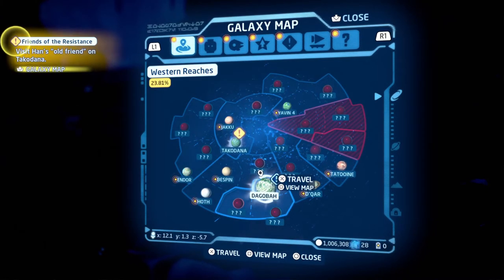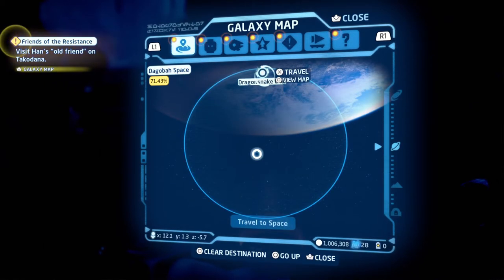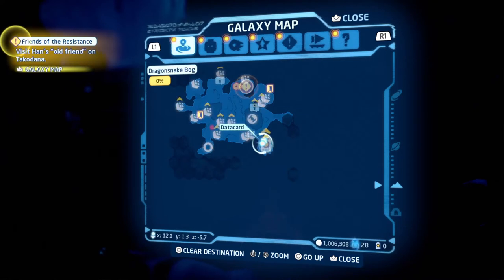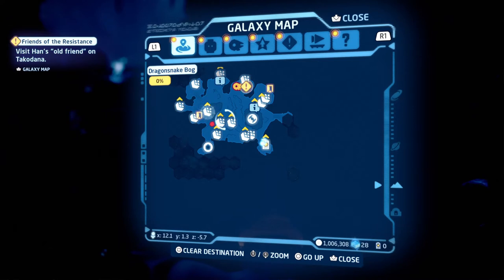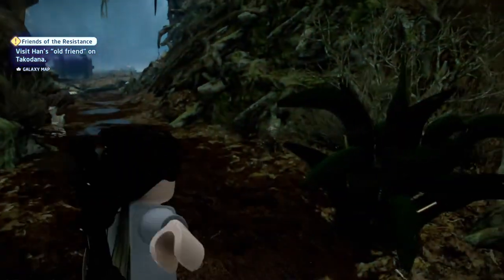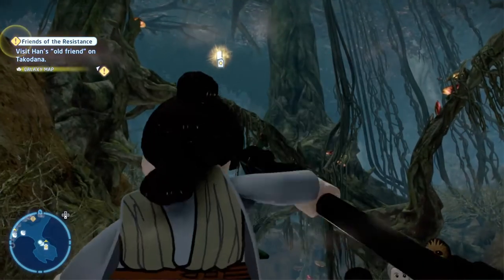If you want to find it very quickly, all you have to do is press View Map, head over to the destination, press View Map, and select the data card on the map. If I want this type of brick, I'll set the destination. I've gone straight for the data card. I've located it — the data card is above my head. The location is different for each planet.